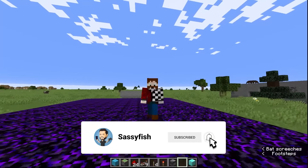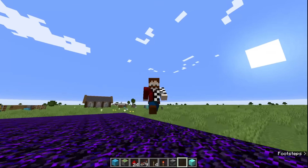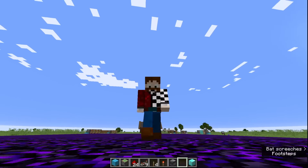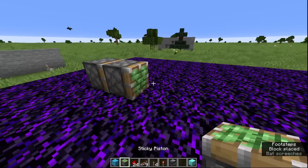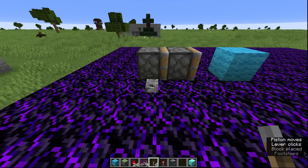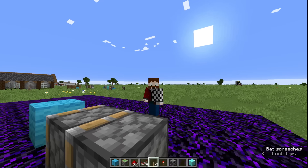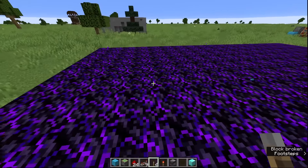I know what you're thinking — what is a double piston extender? Well, a double piston extender is exactly what it sounds like. It's two pistons, both extending. So I'll show you what we're thinking — we're going to make this happen. Now, normally this doesn't really work. In fact, it really doesn't work. Look at that. That's no good. So what we're going to do is try and make this work a bit better.